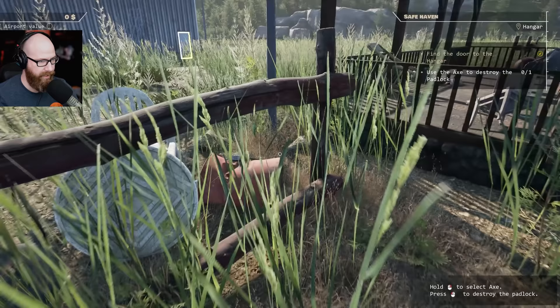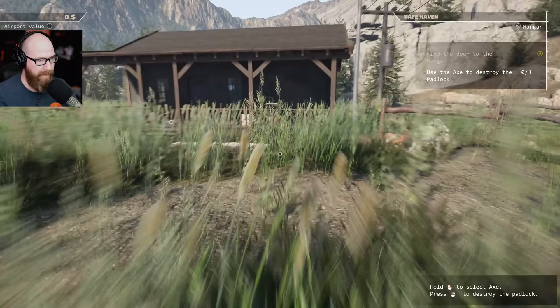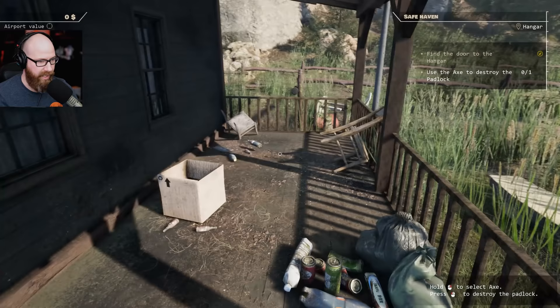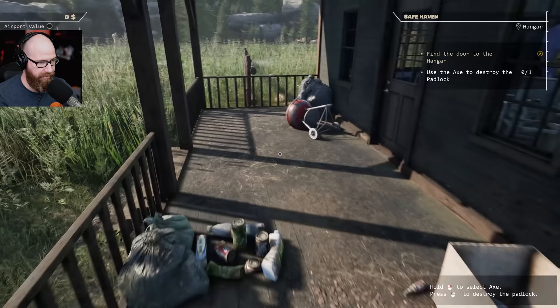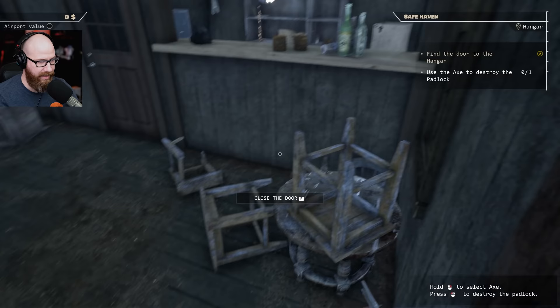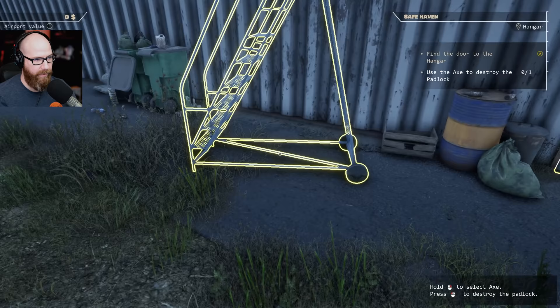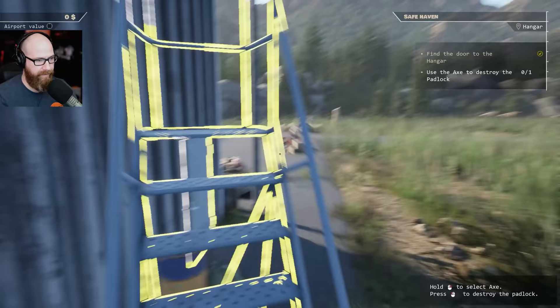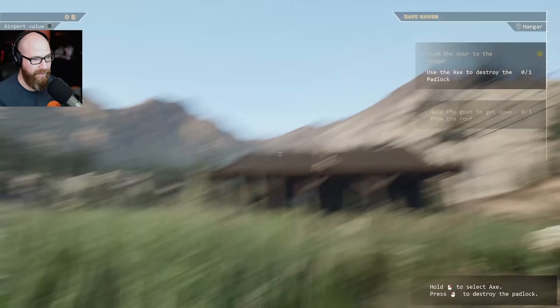I haven't gone in here into this building yet. Maybe we have something over here. Happy Saturday, by the way - I hope you guys are having a great weekend so far. Did you do anything fun last night for a Friday evening? Open the door - I bet it's in here somewhere. We can move this ladder, maybe we can go up it. Anything up here? I don't see anything up here on the roof. And we fell. That's okay. Oh my God, that scared the hell out of me.